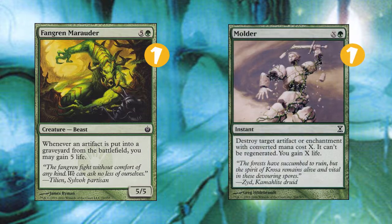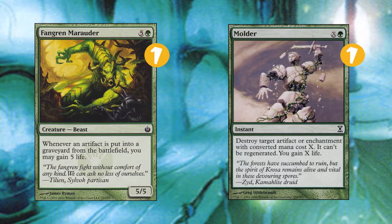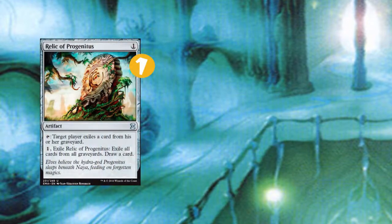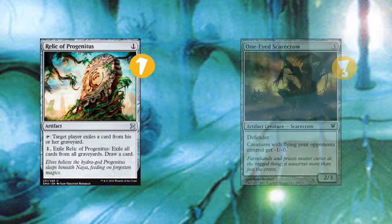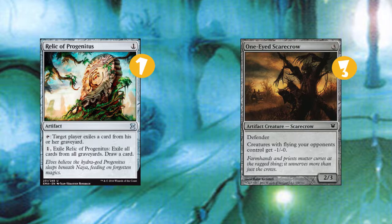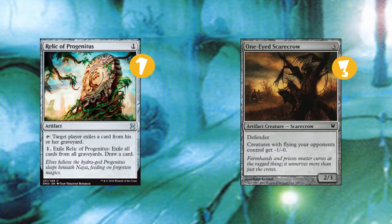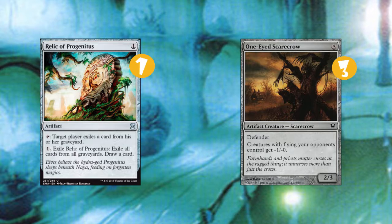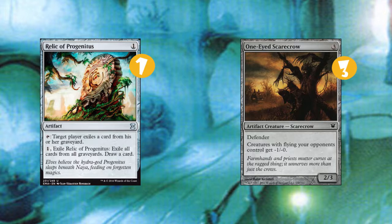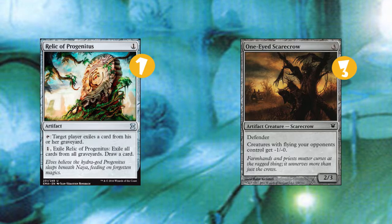We also have 1 Molder — X cost green spell, gain X life, destroy target artifact or enchantment. Great for us. 1 Relic of Progenitus to fight against graveyard strategies. And 3 One-Eyed Scarecrows: all creatures your opponents control get minus one, minus one until it leaves the battlefield. It's another defender. Can play it with any kind of mana, easy to cast, helps fight the delvers, and good against Glint Hawk and Court Homunculus.